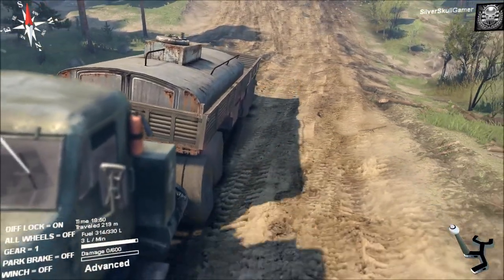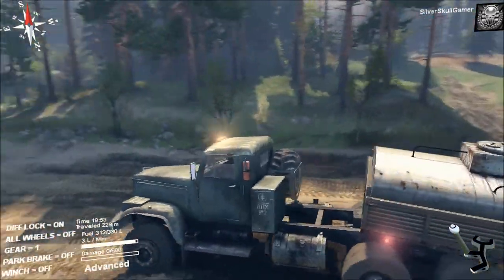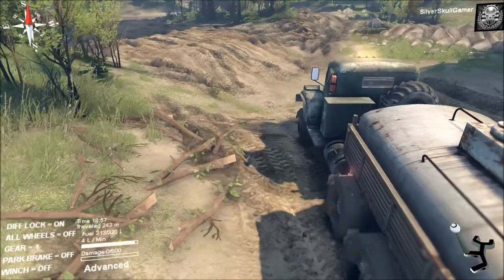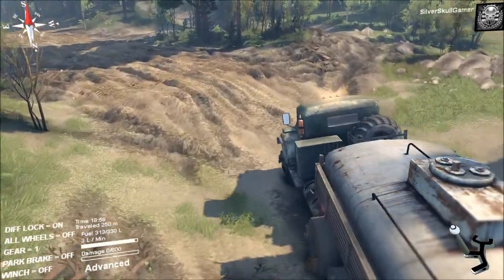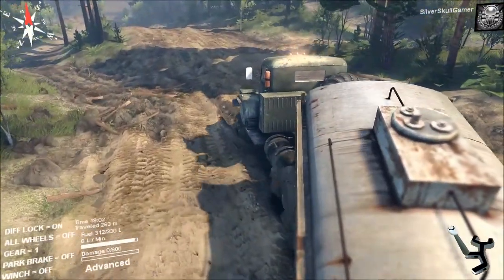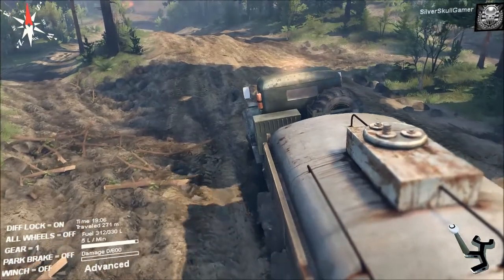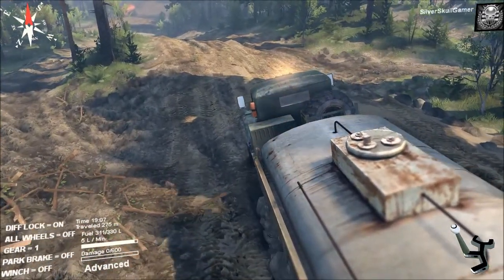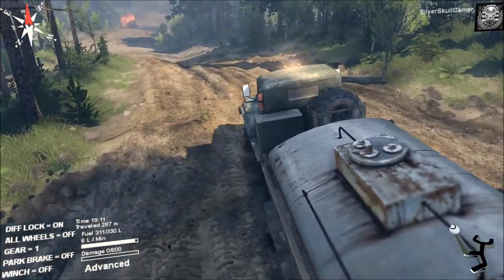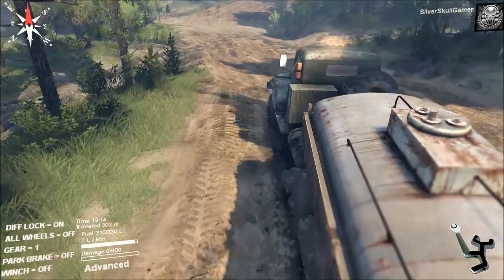He also addresses the depth of field — a lot of people complain about how the front of the truck is blurry because technically it's out of focus in a cinematic way. He's turned that off. The little twigs coming up on the left will break and shatter when enough force is applied — they'll just be removed from the game. I guess he lowered the required force factor. The fallen trees will rotate and be pushed out of your way a lot easier.